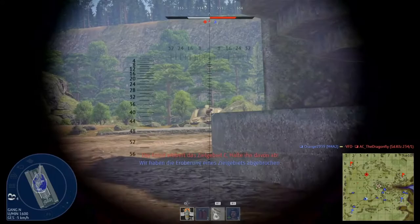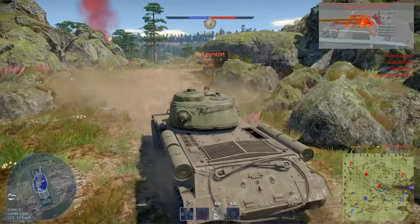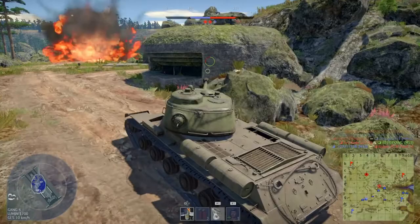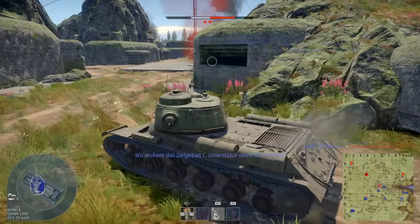Another enemy but I don't have enough gun depression — no problem, I will wait for the enemy to drive into my line of fire. B was captured by the enemy so there has to be another enemy tank. Due to the fact that I relocated my tank I should now be able to engage the enemy while he is focusing on the other side of the capture point, because this is the direction where usually my team is coming from and where my teammate already fights against the enemy — so again the enemy is distracted.